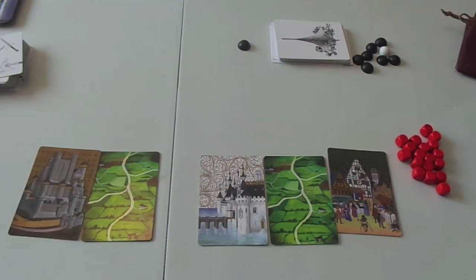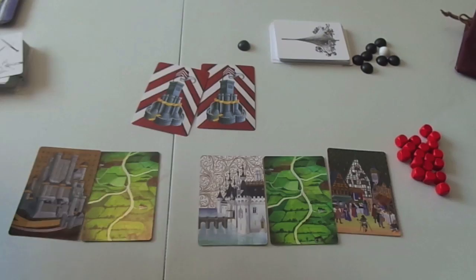Now let's talk about the free action. As well as playing a card or recruiting an army, you can take a free action, which is to play one or more cards from your hand face down in front of you — it becomes a tower. You can play as many of these as you want on a turn, and a tower just absorbs damage from an attack.